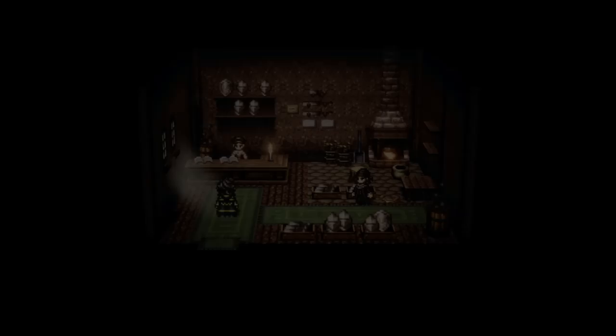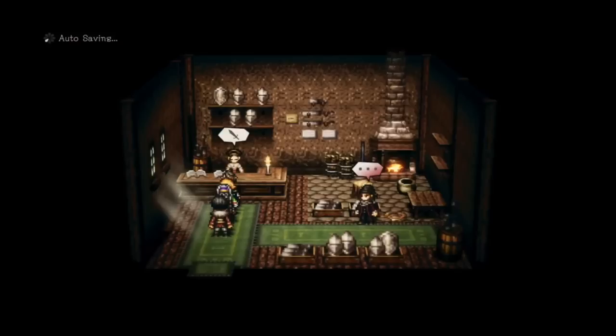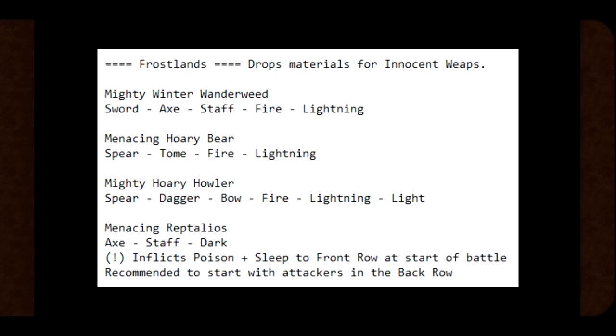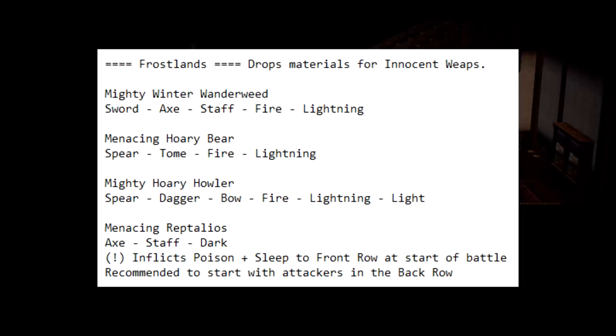So how do you get these enhancement materials? The answer is by fighting elite enemies. In the Flamesgrace area, there are four elite enemies you can fight to get materials for the Innocent weapons: the tumbleweed and bear right outside the town, and the owl and chameleon in the nearby cave. Each of these elite enemies has their own drop table dictating which materials and how many they can drop. Unfortunately, the drop table seems to have been changed between the English and JP versions, so I don't have exact information, but here are the weaknesses for each of those enemies so you can plan teams around killing them.